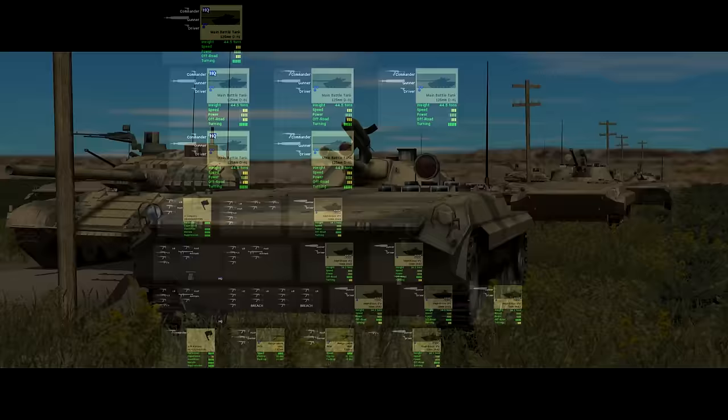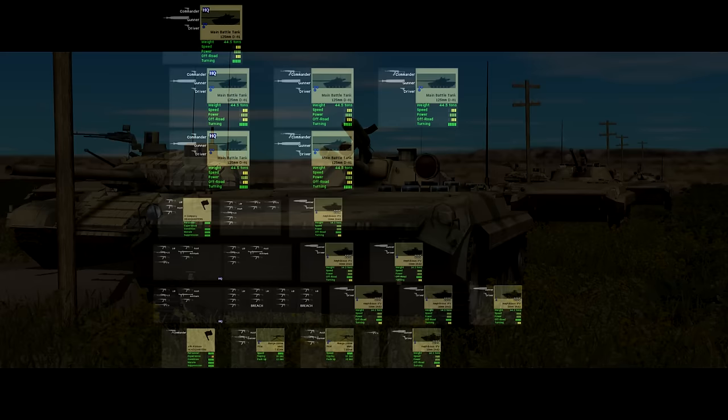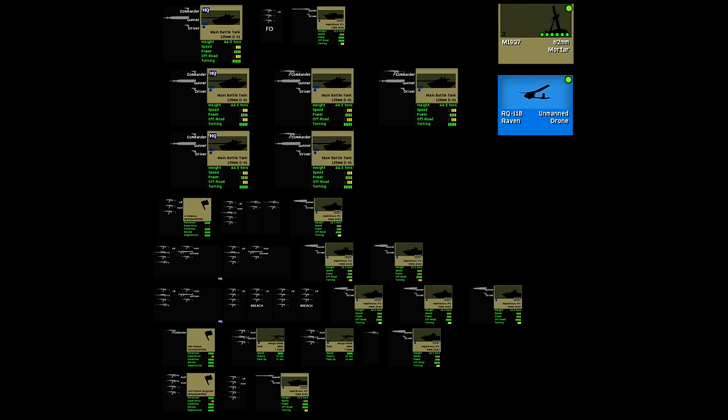The BMP-1s have the low-velocity 76mm gun as opposed to the 30mm cannon on the BMP-2s. One carries an engineering platoon with one squad for obstacle removal, and the other carries a forward observer team attached to the tank company. To complement the FO, we've also got five target reference points and a two-tube section of 82mm mortars that will come online in five minutes, plus a Raven drone for a little bit of UAS capability.